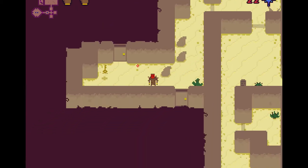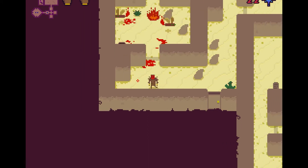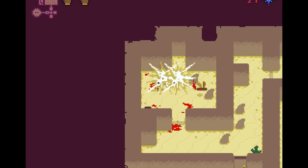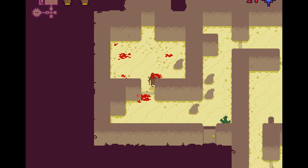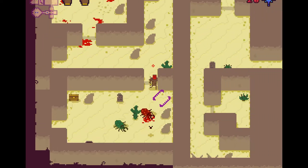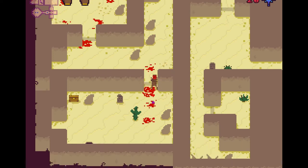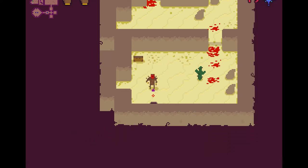In the top right-hand corner of the screen, there's a glowing blue item with red shaking text — those are souls. Souls are needed to keep yourself alive. It's the mechanic in this game that forces you to move. If you run out of souls, you will die.